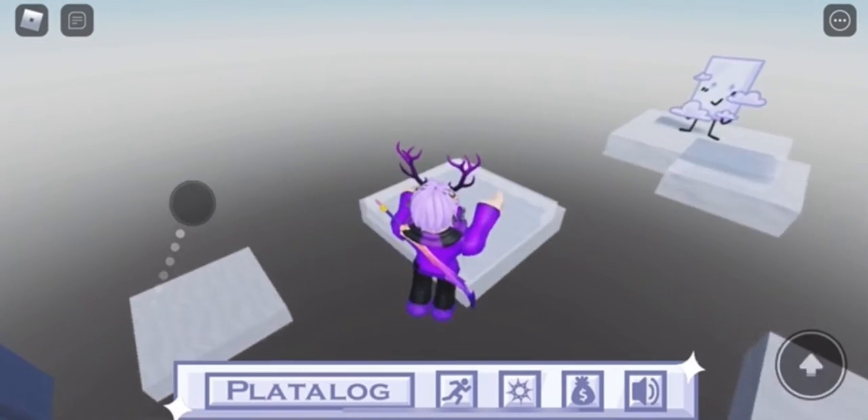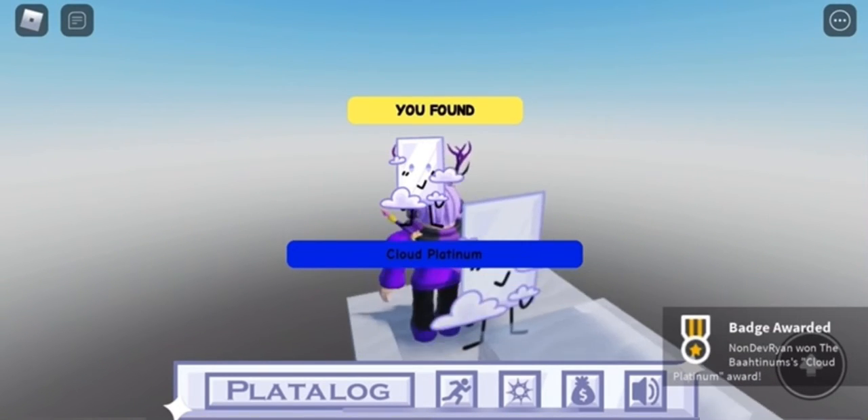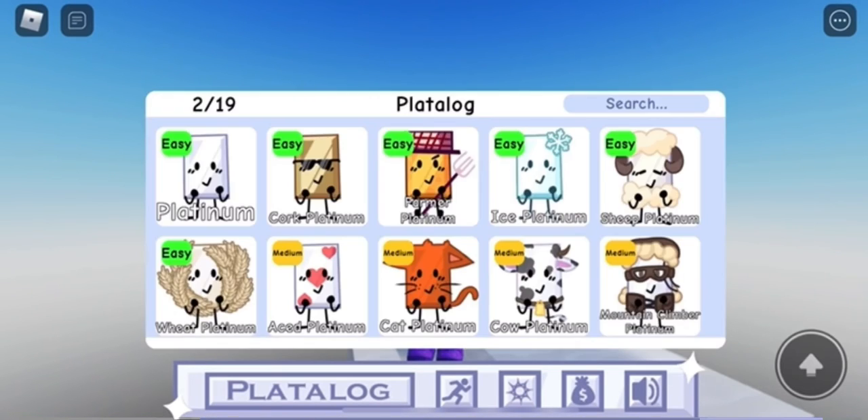I can't really tell you which way it is because it's kind of confusing, but once you do get to the end it will be there for you to claim — just touch it. You should get the badge at the bottom of your screen. It's not simple to get this platinum.